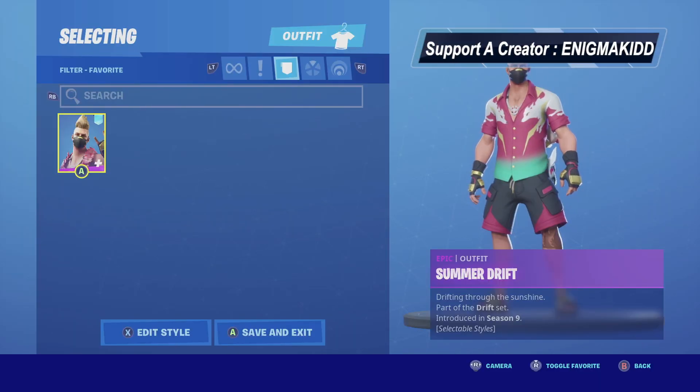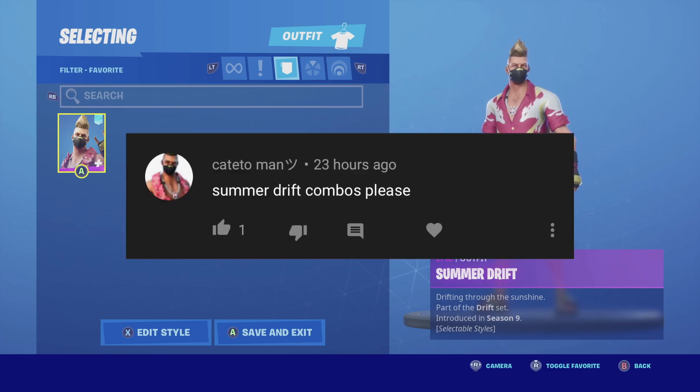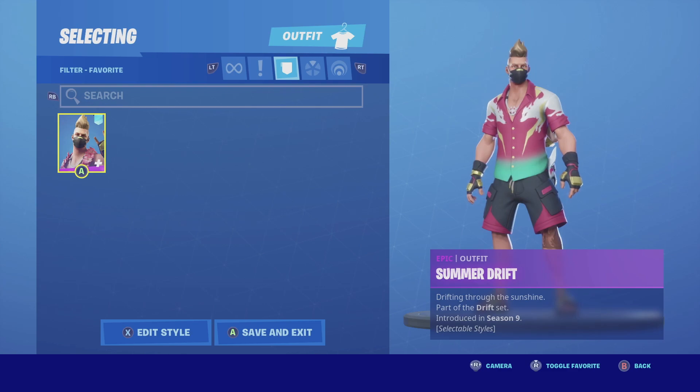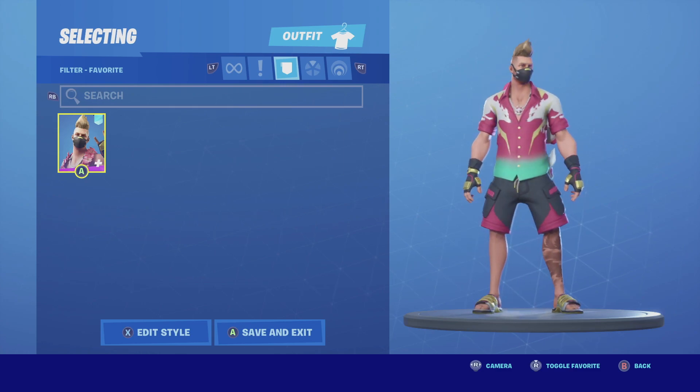What's up YouTube, welcome back to my channel. In today's video, Fashion Spoken Kateo Man and Deadlock both wanted me to cover Summer Drift, so I'm gonna do it. Summer Drift is an epic outfit, he is part of the Drift set, he does come with the back bling Uzi, and he also has two selectable styles.